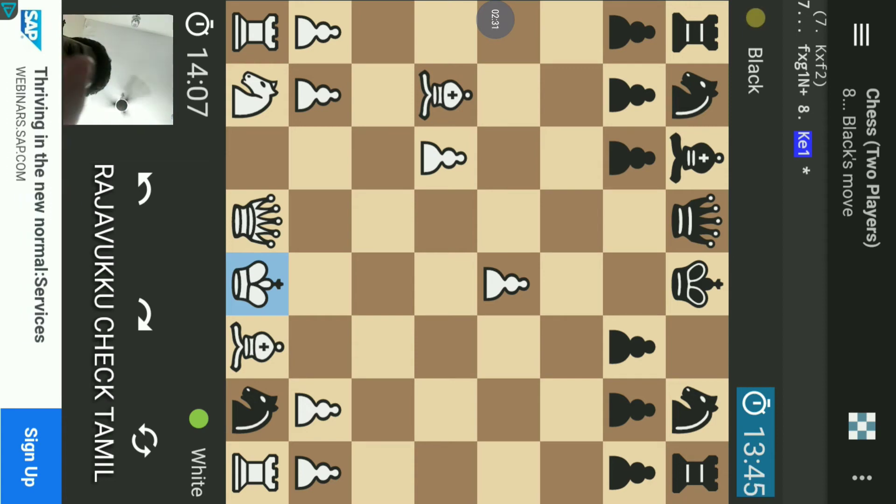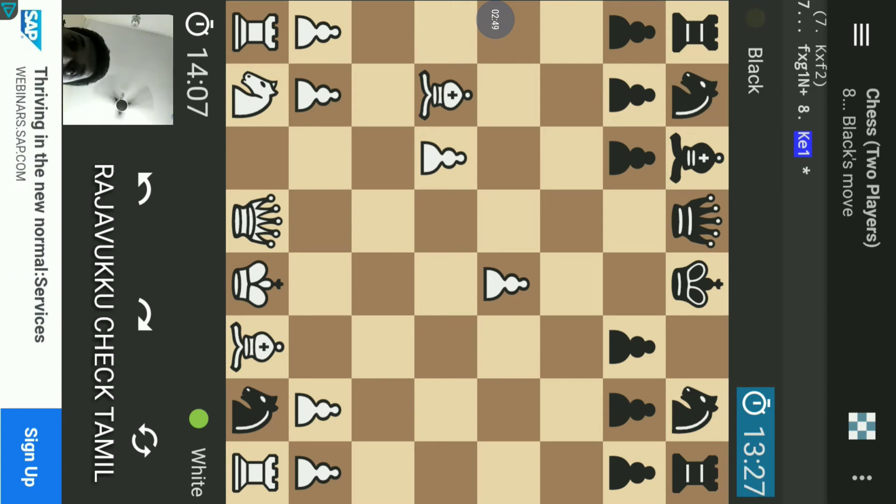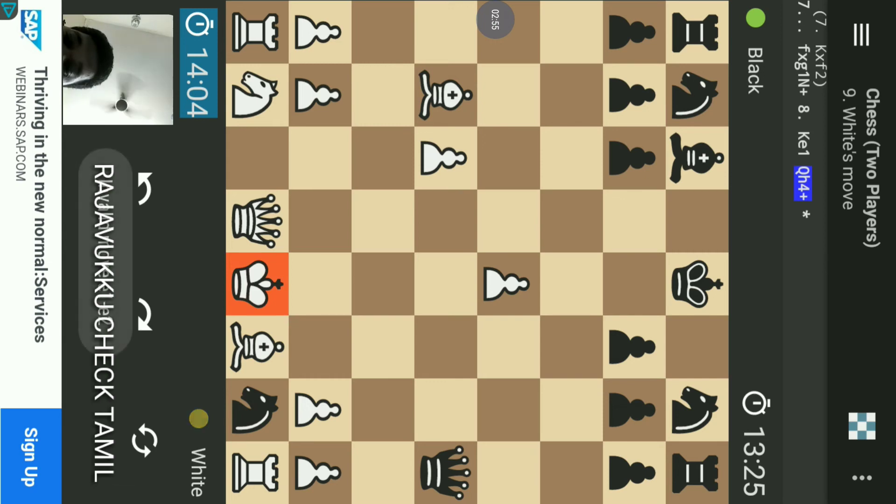No one sees a better move. This bishop comes to G. If you check the Queen, you can easily get the Queen. That's a good move. Here is the King — the next one is King D2. If you check with Queen G4, this is King D2.